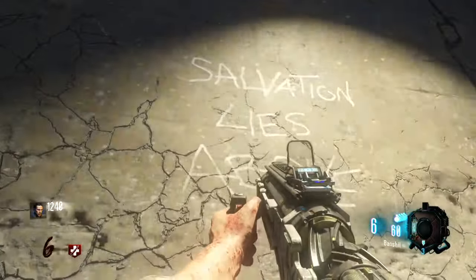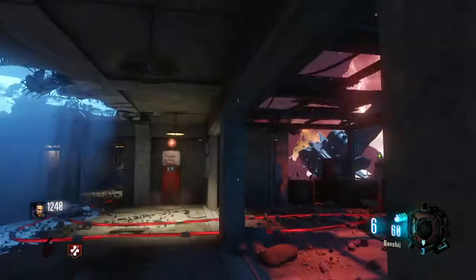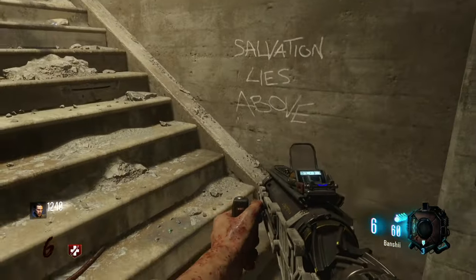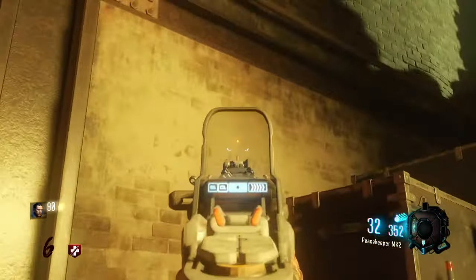Take the Ascend from Darkness quote into Nacht der Untoten. Go to the spiral staircase and you'll see Salvation Lies Above on the wall there. Swap the two — Ascend from Darkness is now in the correct spot. Now take Salvation Lies Above to the other staircase in Nacht der Untoten and place it on the wall there. Super easy to do, and that's two more done.